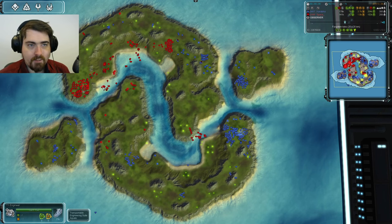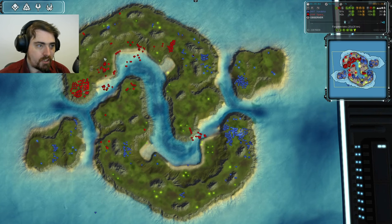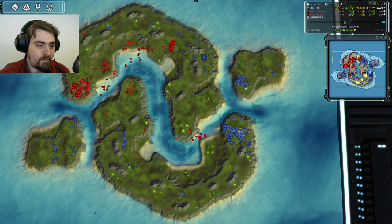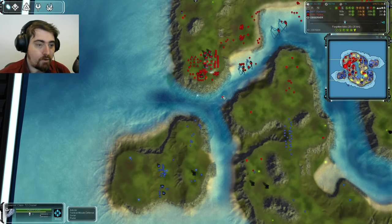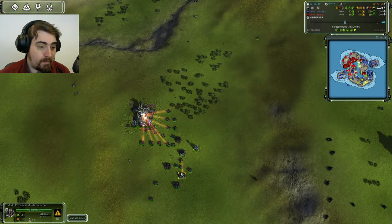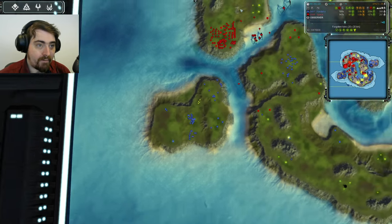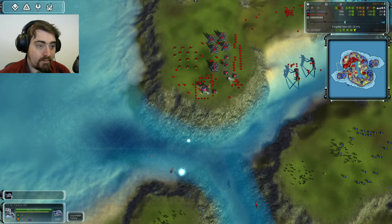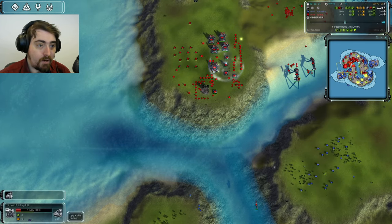Things I might do in his position — yes, I know he's twice my rating, but as an omniscient viewer: rebuild air to T2, build a huge wave of torpedo bombers on this island, send them out to hit the naval HQ. This island he's held uncontested despite being in Space's territory now has a cruiser coming out to block it. He has tactical missile launchers going up but no TMD. The tactical missiles fire — there's an air HQ they could take out, and they do.